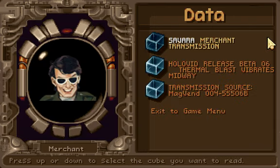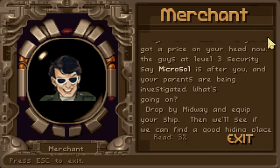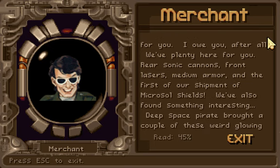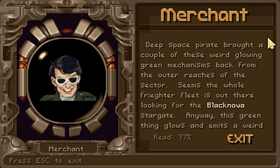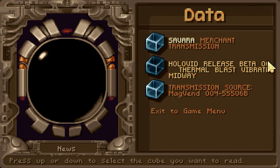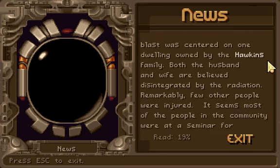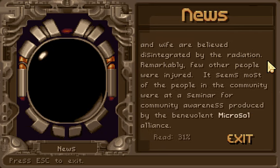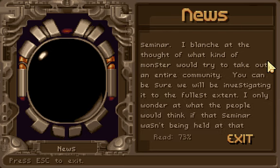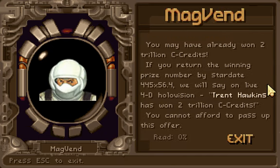Let's take a look at those data cubes. Merchant transit. Here we go — plot. Microsol's after us. Pull a lamp. Our parents! Trent Hawkins' parents! They're dead! That's a huge bummer! Faulty wiring my left foot.